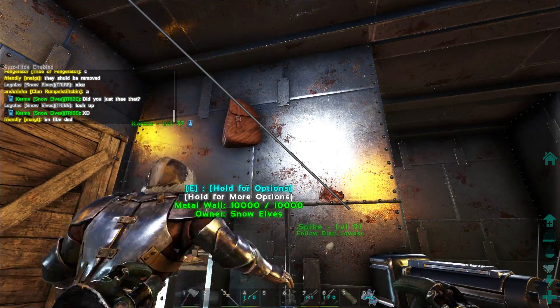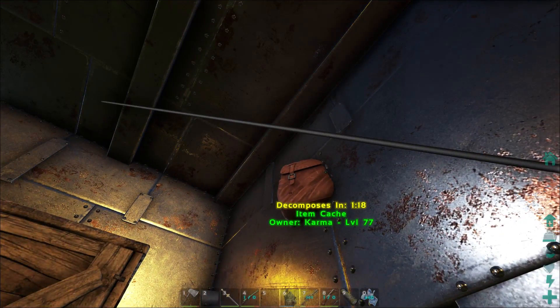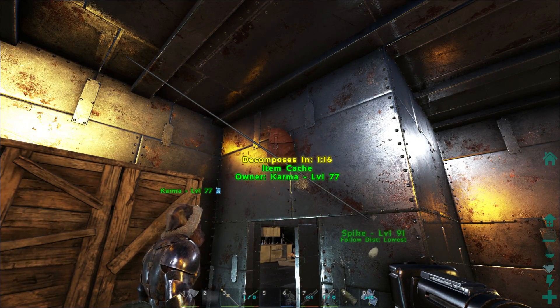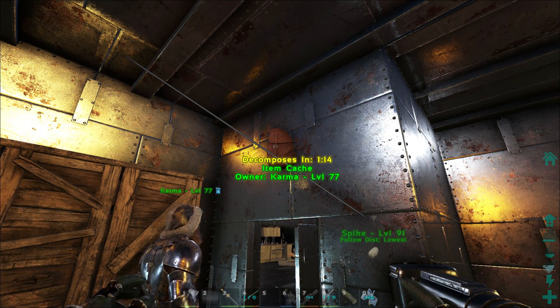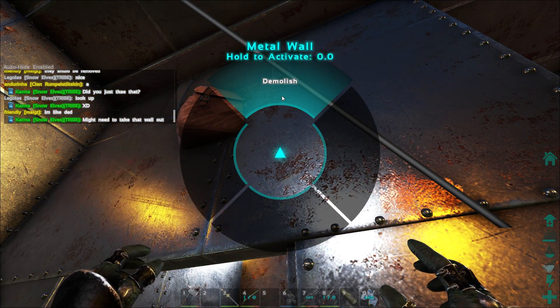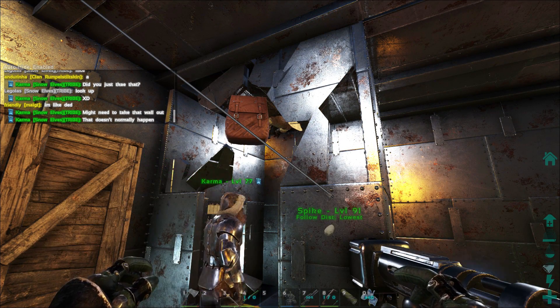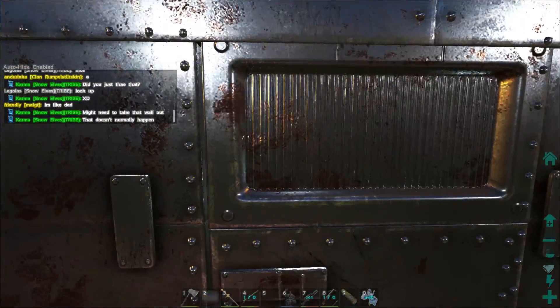That's funny, that's weird how stuff like that happens in ARK. Okay, we're gonna have to demolish this wall to get rid of it - I can't actually access the bag. That is quite interesting. Alright, we'll demolish that. I'm gonna replace this wall - I gotta go craft that up quick.